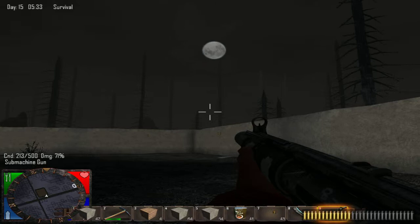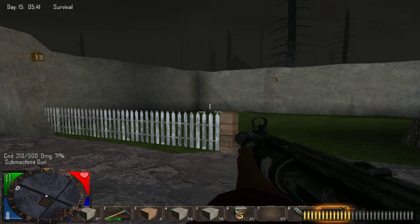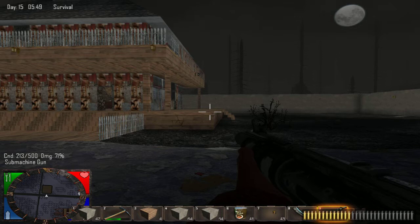So here we have it — we have a small fort at the moment, it's not completed, and there are no zombies being spawned into the game at the moment. We just have a wall that goes right around my little house, very small, and we have lights everywhere all around to keep it lit up because the zombies don't like lights.